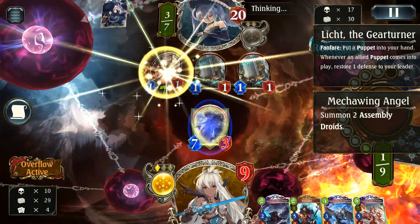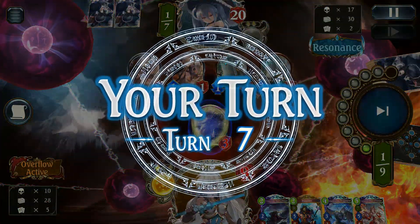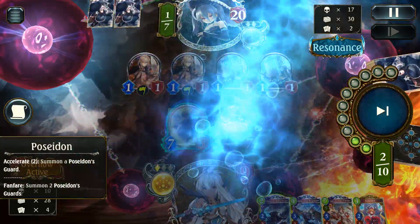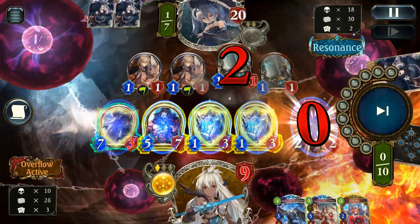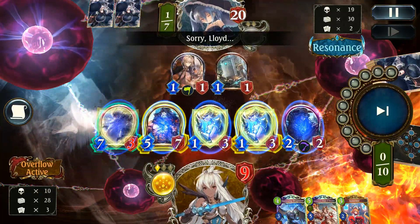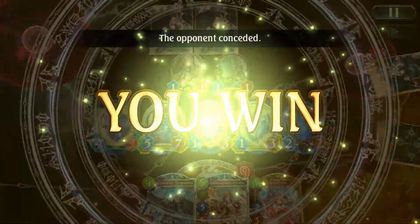Nice Mecha Wing Angel — it's actually not a bad hand. I'm going to do a fairly good job but it's really not going to be enough. We can completely wipe their board and go for 7 damage to face, maybe even 9 if we use Evo — not that we need to waste our Evo yet. And that was the Concede. Not a shocker — dealing with that board with the limited hand size? Not good.